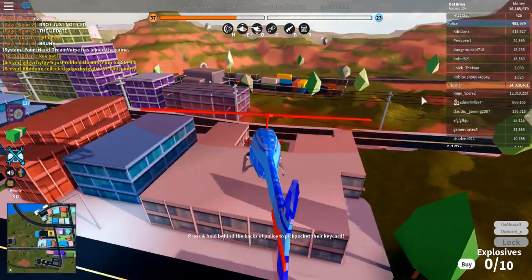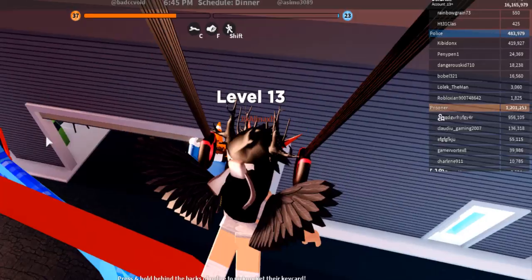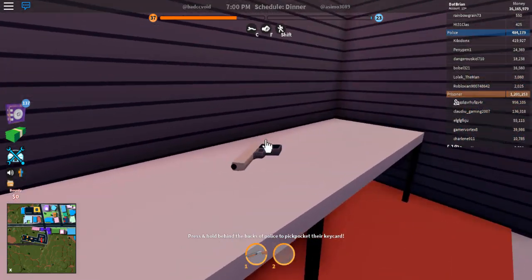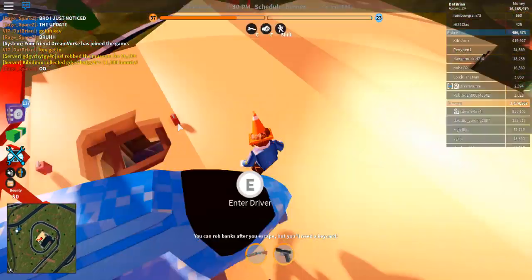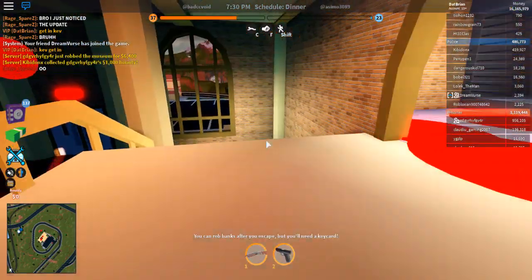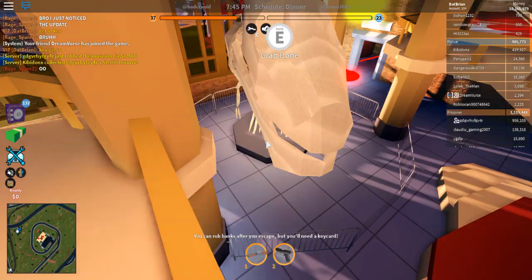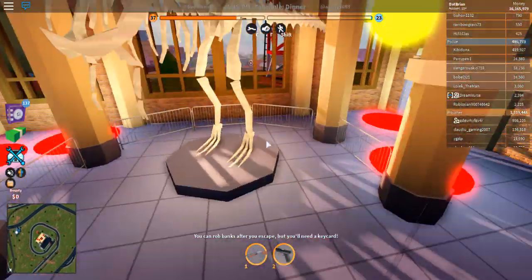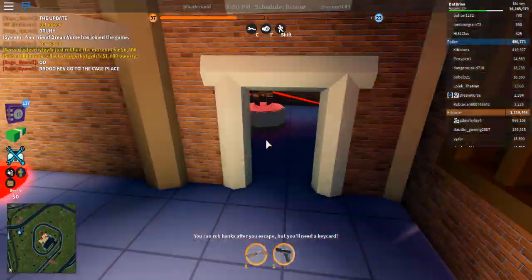First we gotta get guns because there's some cops with a decent amount of cash. I'm a veteran from jailbreak — I've been playing for two and a half years. On the train I can clearly see the re-ramp, so they changed the flooring here. Pretty interesting — the flooring has changed, but there's not much else that has changed. The puzzles haven't changed.